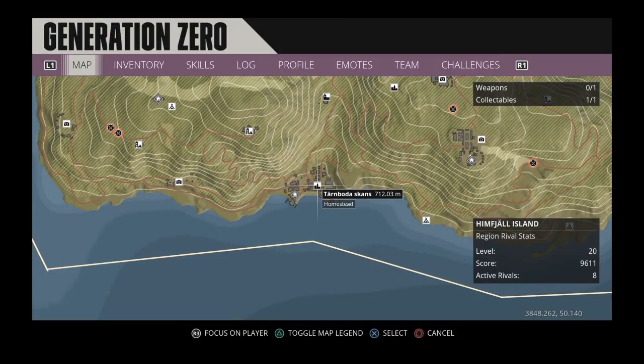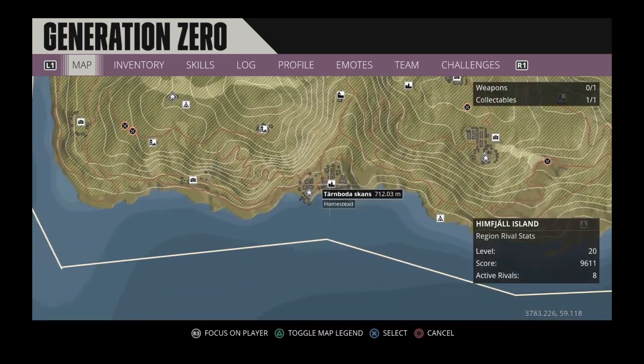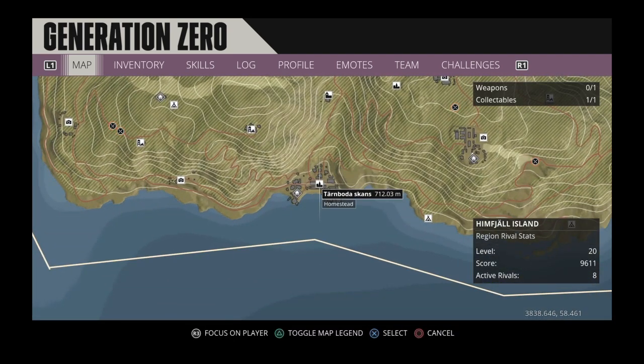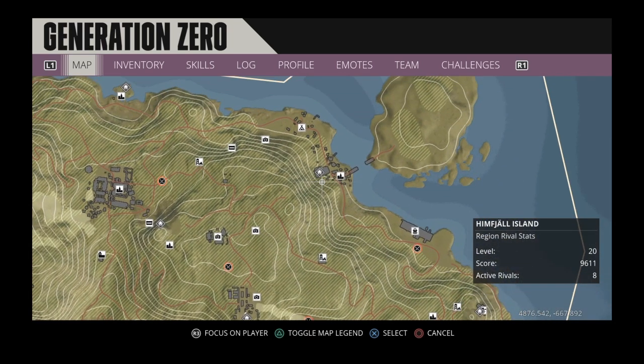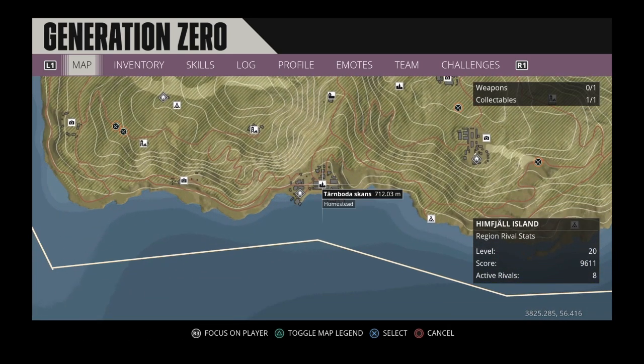This route primarily focuses on two locations: Turnboda Scans and Osterhellen. Turnboda Scans is an excellent location for hunting primarily runners, and runners are the best machine you're going to want to go for when completing this challenge. On top of that, Osterhellen has some reliable set spawns for a couple more of the apocalypse runners.